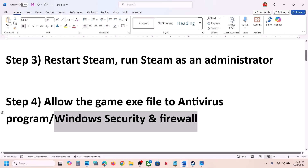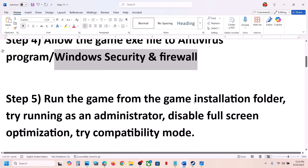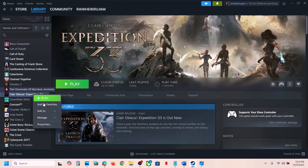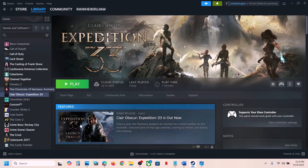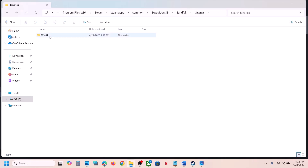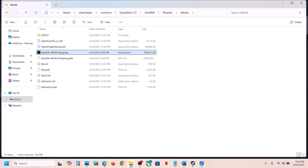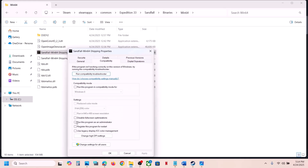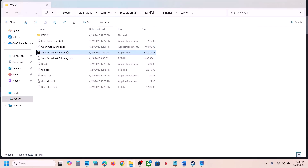If still not working, the next step is to run the game from the game installation folder. Go to Steam, right-click on the game, select Manage, and click Browse local files. Open the Sandfall\Binaries\Win64 folder, select the exe file, right-click, go to Properties, go to the Compatibility tab, and put a check on 'Run this program as an administrator.' Hit Apply and click OK, then launch the game and check.